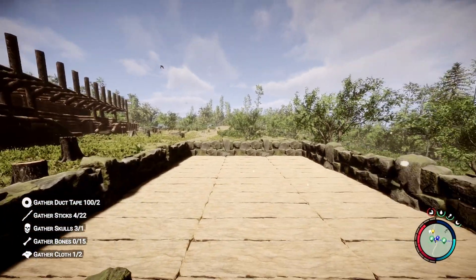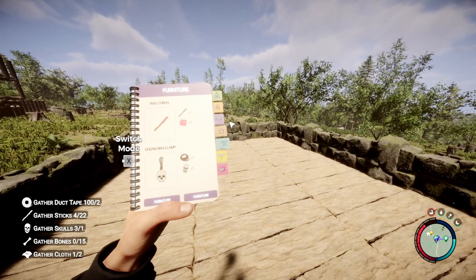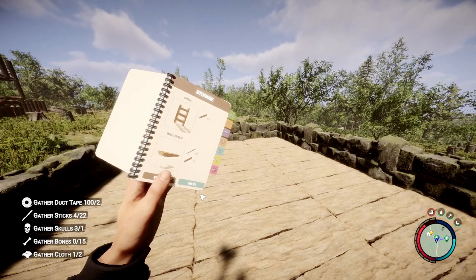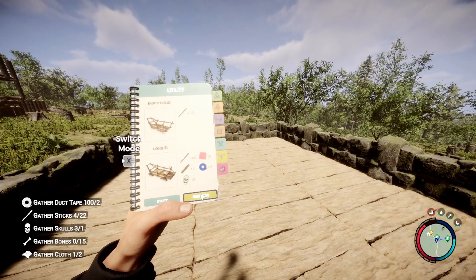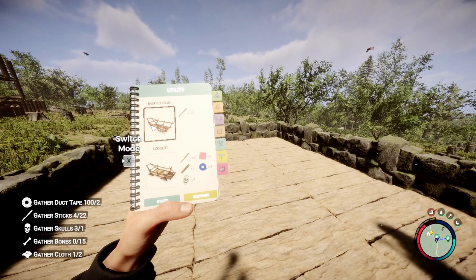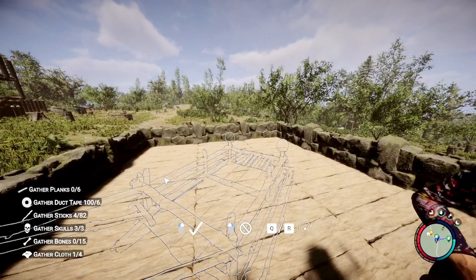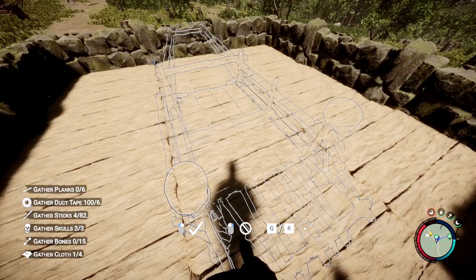Hey everyone, thanks for stopping by to check out the video. Today we're going to be going over a couple cool facts about the log sled — and this is going to be not the basic log sled, this is the more advanced one. We just got to find it in our book. We're going to need 48 sticks, three boards, two pieces of cloth, four rolls of tape, and two skulls.